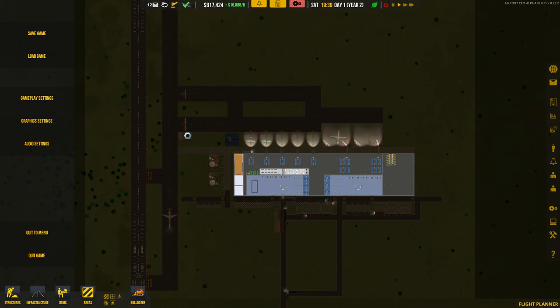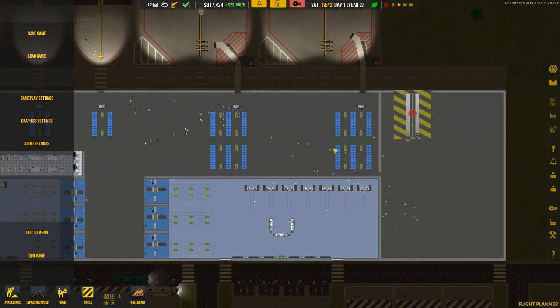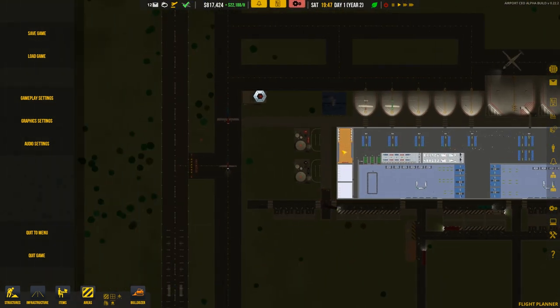Welcome back to Airport CEO. In the previous episode we were starting the baggage collection and delivery system — the baggage solution systems — and it didn't entirely work. There were a couple of issues and problems, but we should be able to get it sorted during this episode.